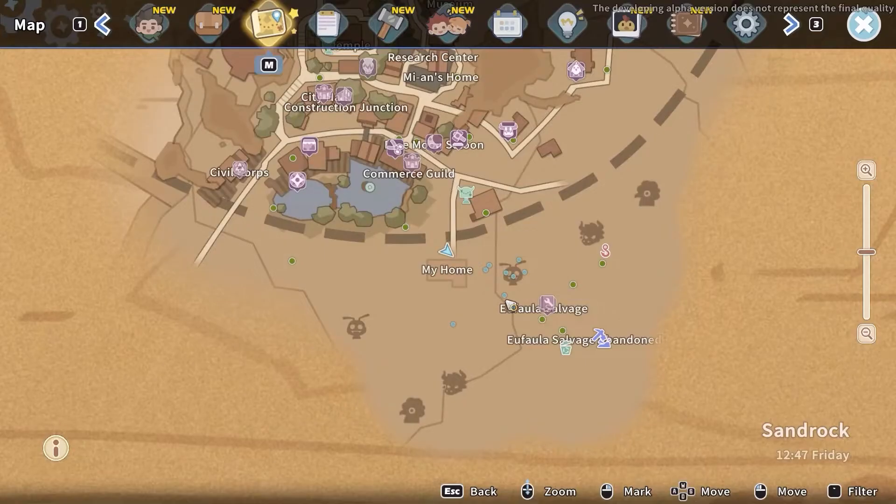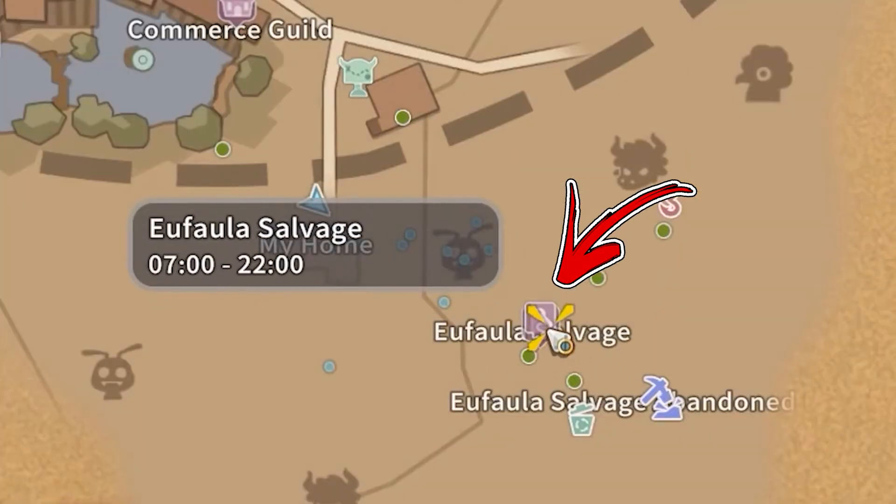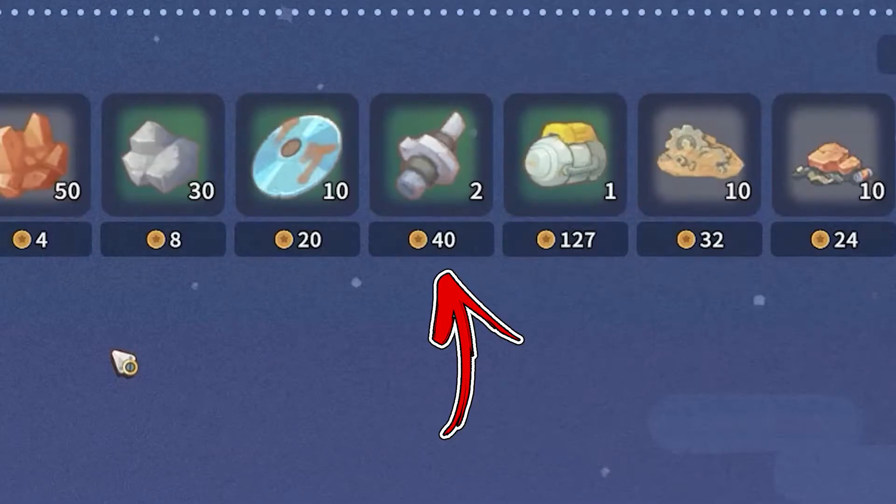The easiest way to obtain them is by visiting the bottom right side of your workshop and entering the Ophala salvage shop. Here you will be able to buy up to two old parts each day for a price of 40 gold each.